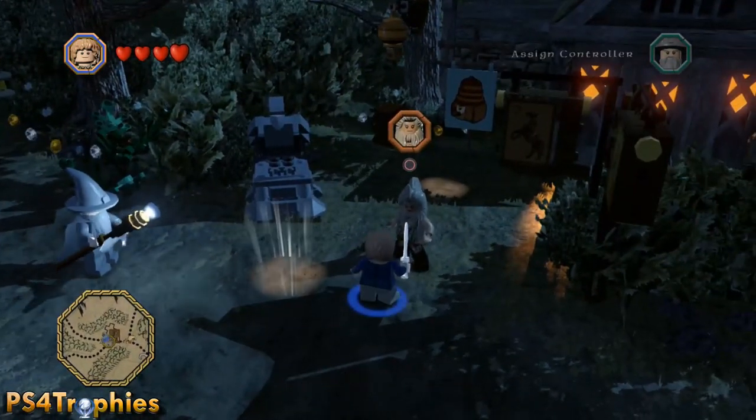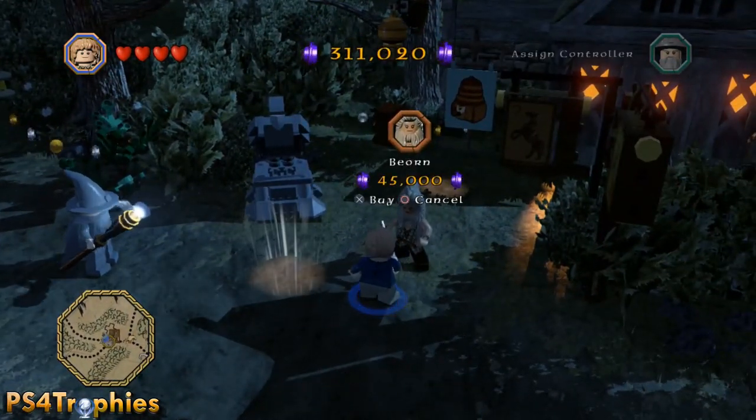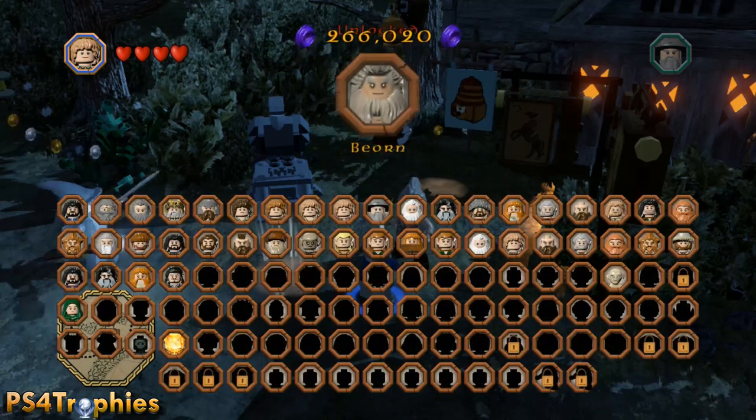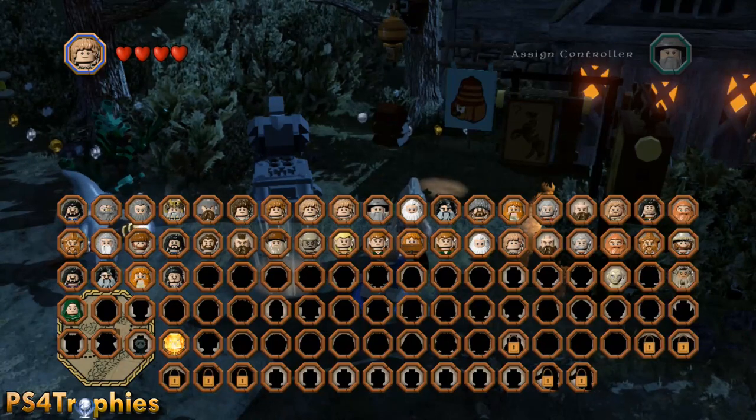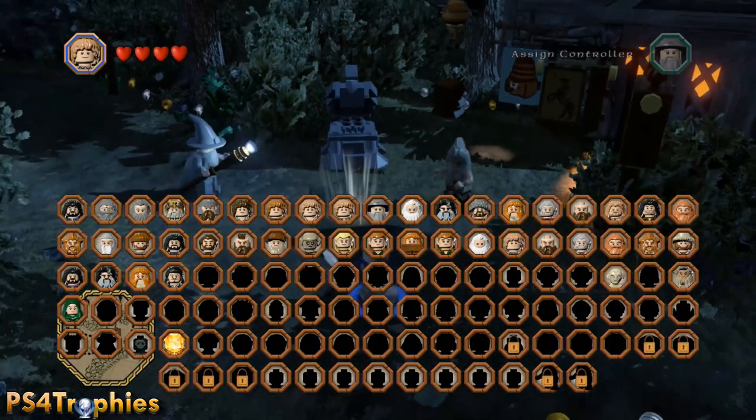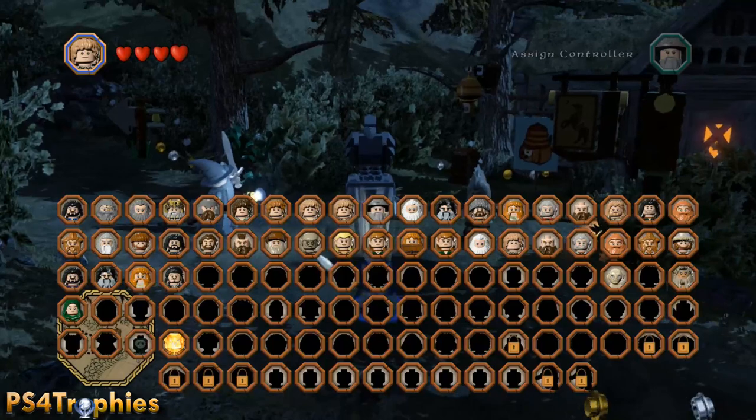So go ahead and purchase him, and to get this trophy all you need to do is activate his bear form. Now that you've got him, you're going to have to select him as a playable character — he's on the third row down, far right.